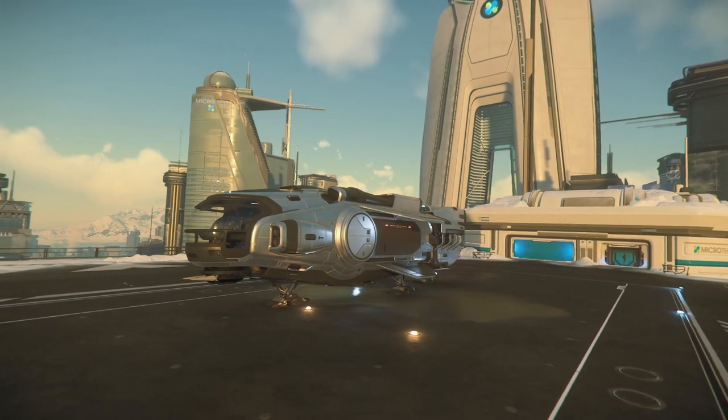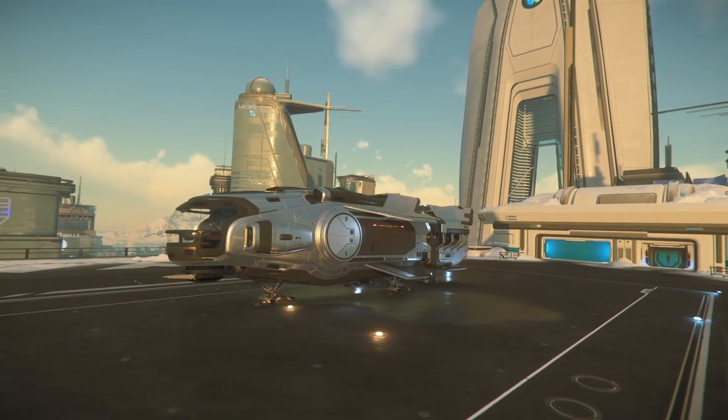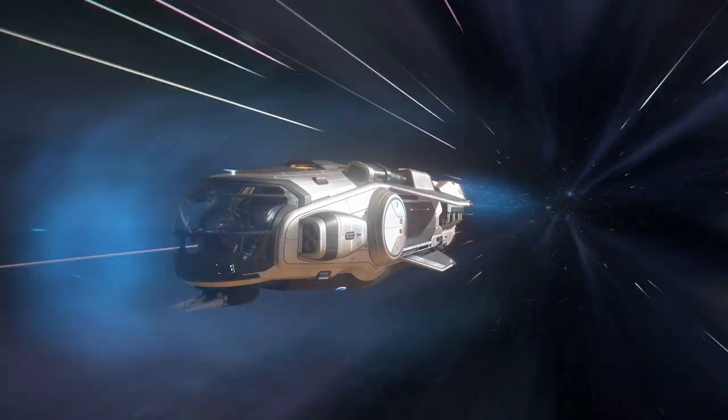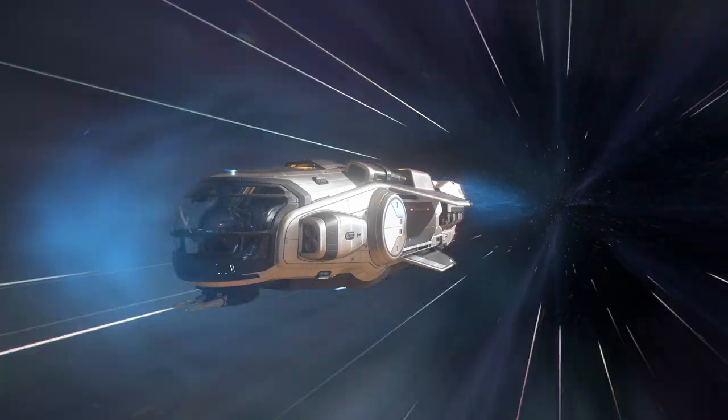Star Citizen has many transport ships for all kinds of people. From tiny Argo cargos assisting in the loading of others, to behemoths like the Hull-A, which waltzed around the verse waiting to crash another economy with its near 100,000 SCU of cargo. But what should your first transport ship be?